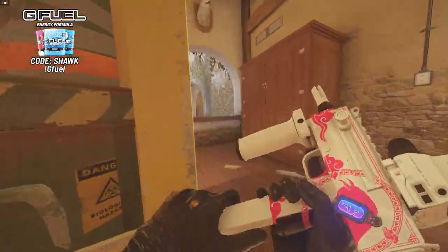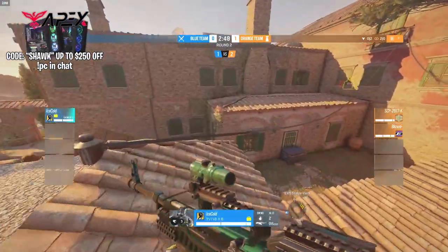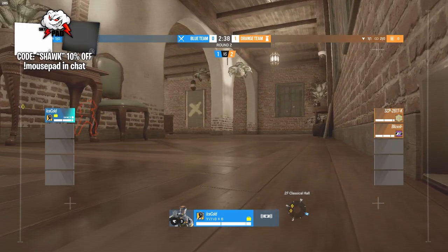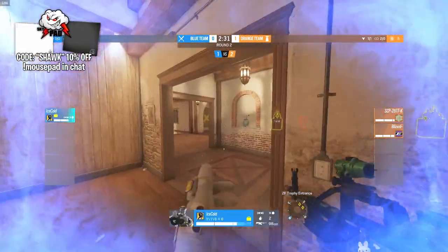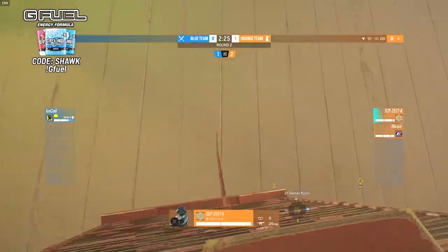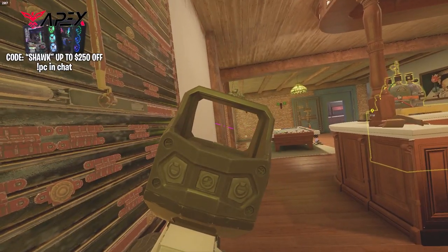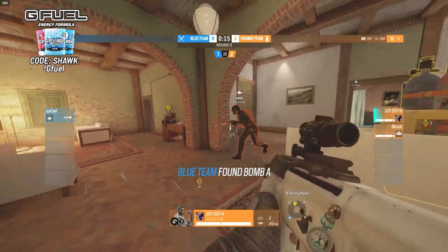This round Blizzard is hopping on Mirror — a big problem for Josh since he's got no hard breach capability to destroy those mirror windows. However, he's pushing in through the north side of the map instead of the south side, so it may not matter. Josh rushes straight into the 90 hall. SCP gets a headshot onto Ice Cold just getting off a reinforcement after hearing him push up on the door — an easy shot. It's a 2-0 lead for the diamond players.